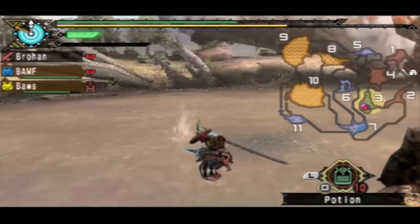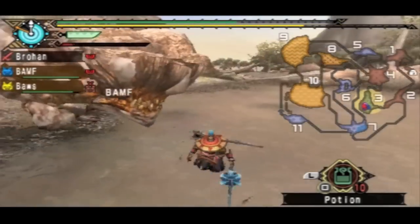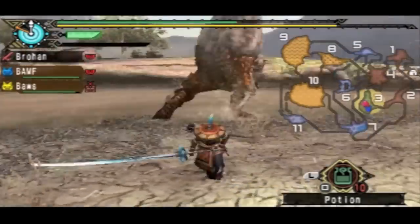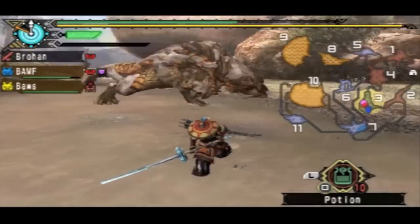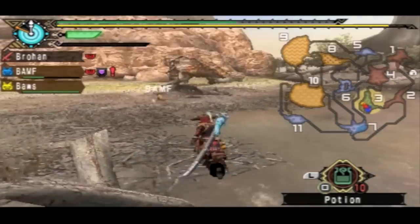He's giving me a flinch opportunity — an opportunity to hit his tail even further. Just gonna keep rolling out here. He does this thing where he backs up and then can just go in for the kill — kind of just slam you with the move he was hitting me with before, which does a ton of damage.